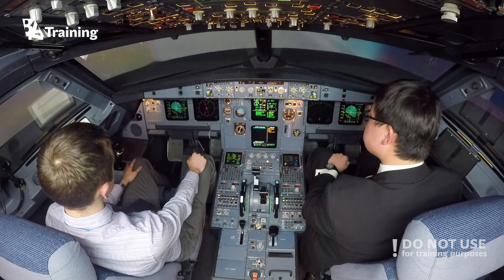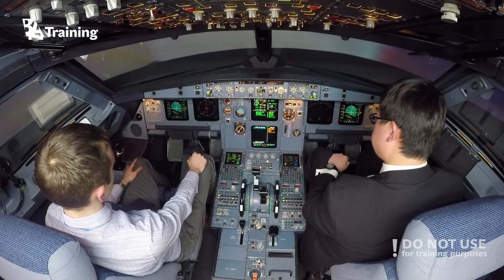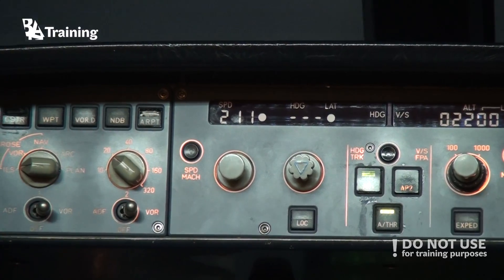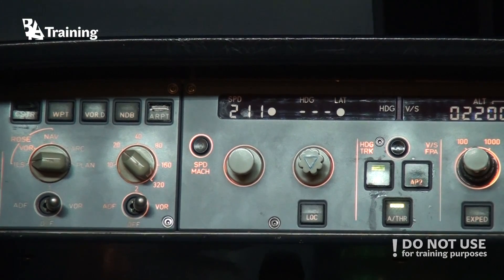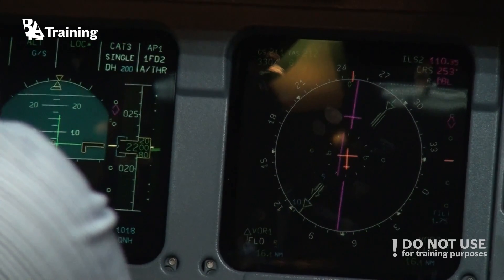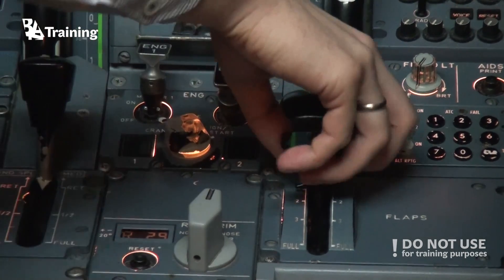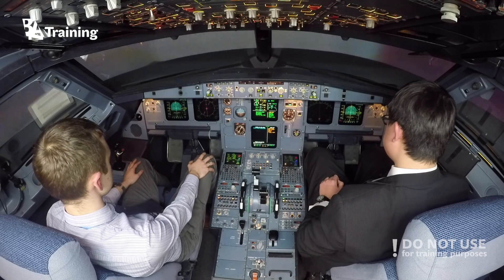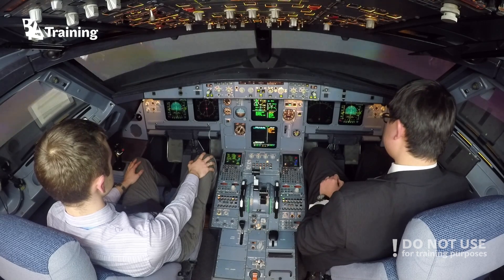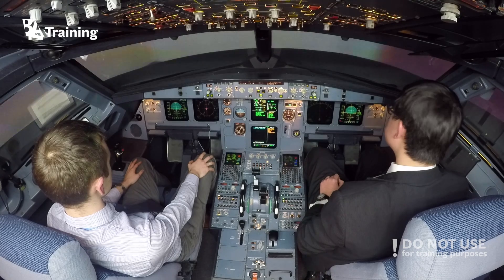Localizer green and captured. We'll be giving the speed back to the airplane — we have to push to give it back. Precision Airbus is like that, you push and it gives it back to the airplane. We have speed 140 and we're kept above the next flap speed. Last localizer is live. Command for flaps 2. Flaps 2 set. Localizer is green.